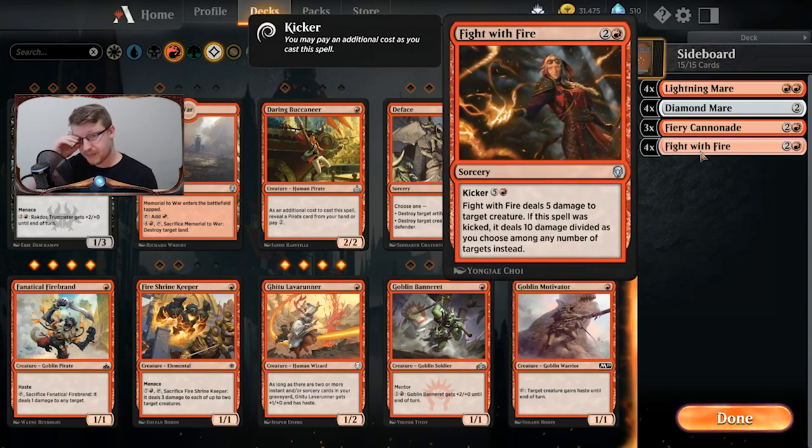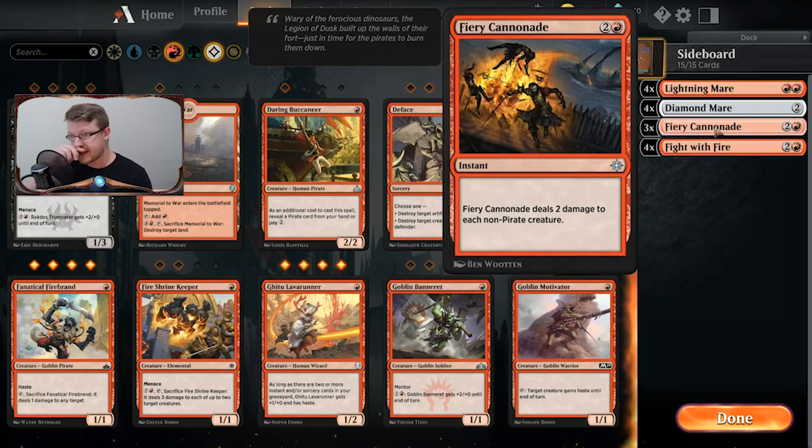Now let's look at the sideboard: Lightning Mare, Diamond Mare, Fiery Cannonade, and Fight with Fire. I'm not 100% sure about Fight with Fire — it seems out of place in a lot of ways, but it could be a fantastic addition in a multitude of matchups. To me, I would have placed a lot of other things in the sideboard. Removing all four and adding other things is what I would do.